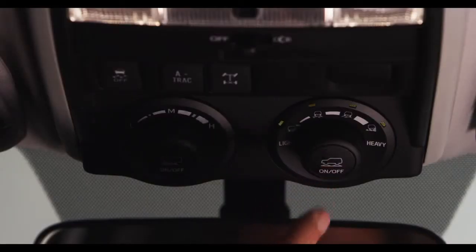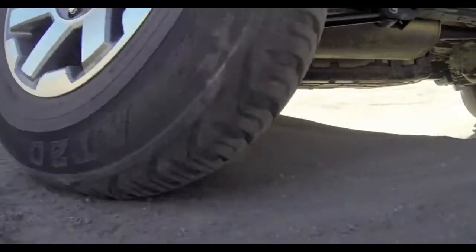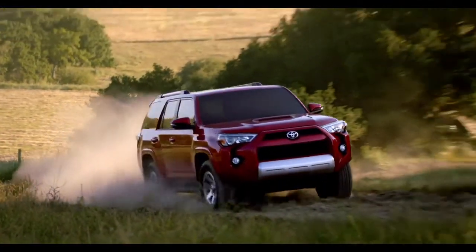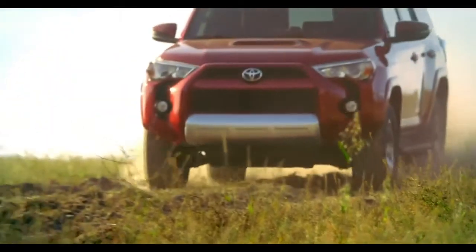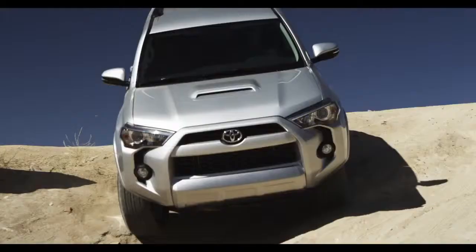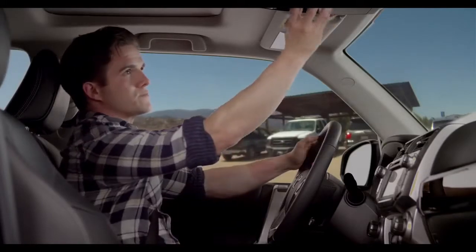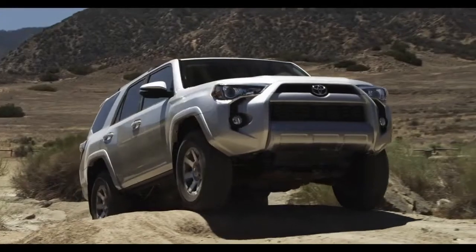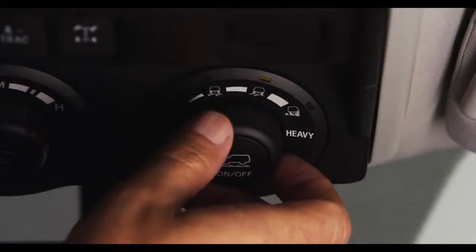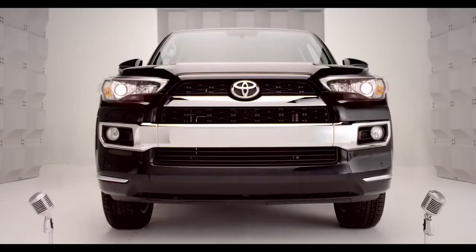We're taking it to the hills. The system features 4 driver-selectable modes that regulate wheel spin to provide the maximum amount of traction for the gamut of off-road situations — the good, the bad, and the gnarly. Based on your selected setting, the Multi-Terrain Select Control System automatically adjusts the optimal engine throttle setting and active traction control braking pressure to provide the best traction.